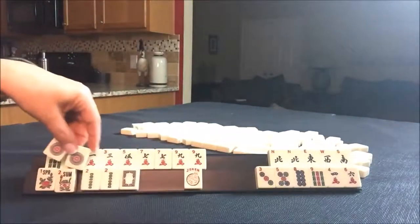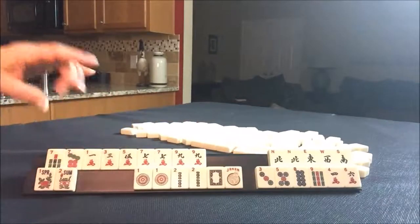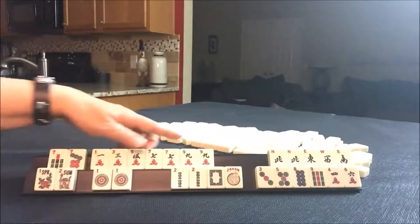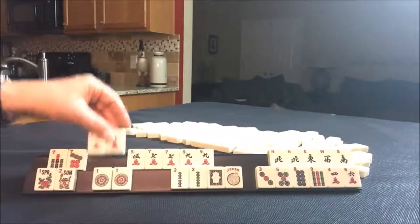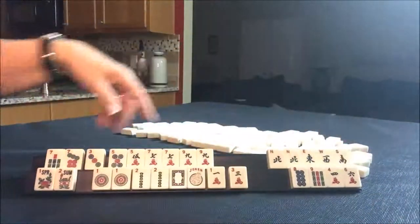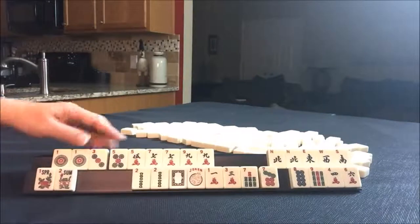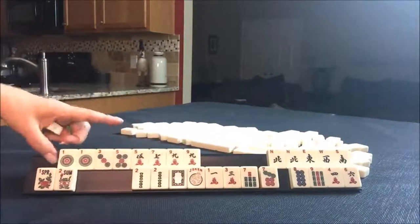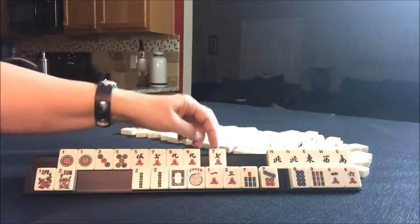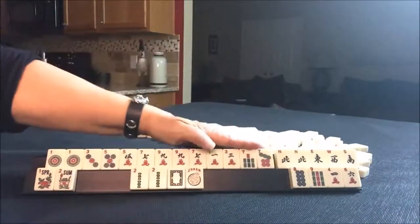Let's put this down here. 2017, 2017 year hand. We can't use this — this doesn't work. Let's go back to this. 1, 2... hmm. 1, 3, 5, 7, 9. Okay, let's rethink this. One, 3, 5, 1, 3, 5 — I mean the concealed odd hand. Hold that, and these, and these just in case that doesn't come in.